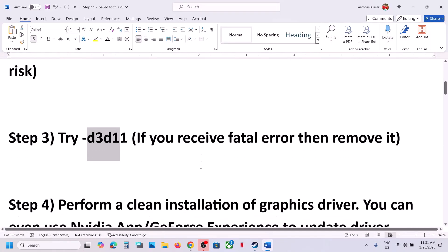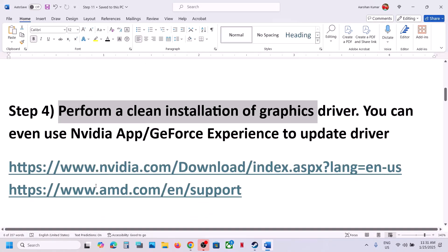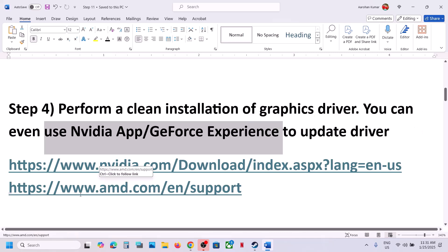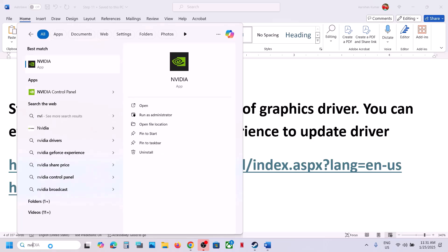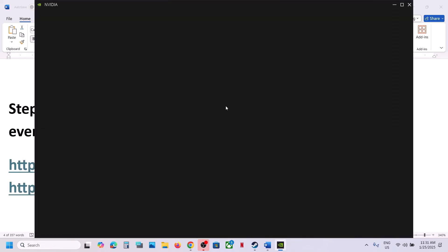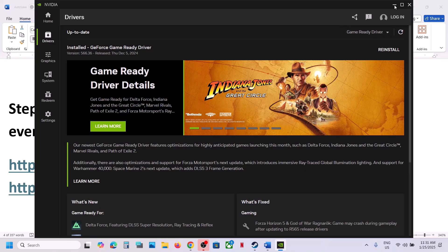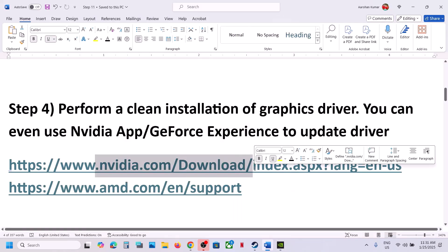The next step is to perform a clean installation of your graphics card driver. If you have an Nvidia card, go to the Nvidia website. If you have an AMD card, go to the AMD website. If you have the Nvidia app or GeForce Experience, you can use those applications to update your driver — open the Nvidia app, go to Drivers, and update from there.